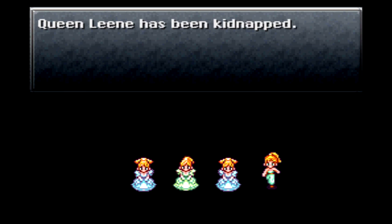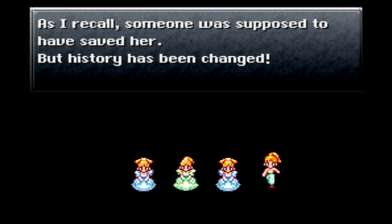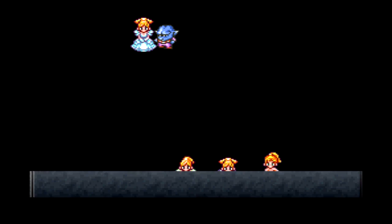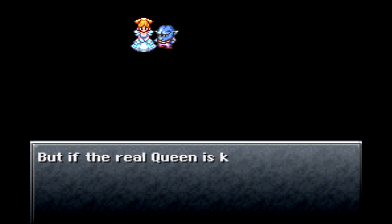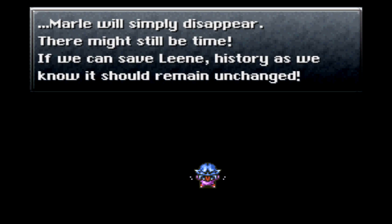Queen Lean has been kidnapped. As I recall, someone was supposed to have saved her, but history has been changed. Marley looks so much like Lean, they probably called off their search when she appeared here. But if the real queen is killed, Marley will simply disappear. There might still be time. If we can save Lean, history as we know it should remain unchanged.